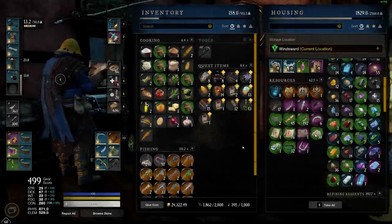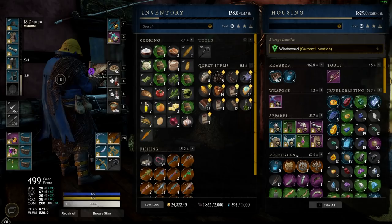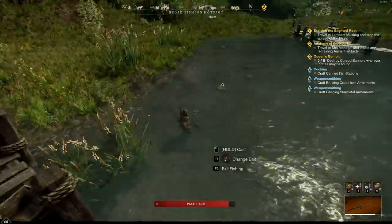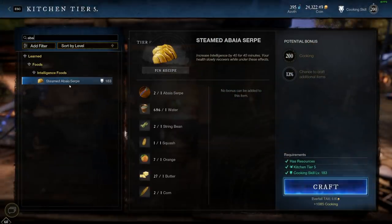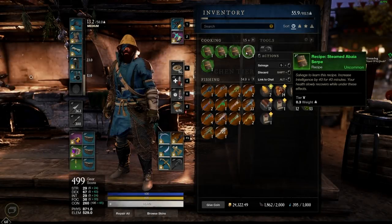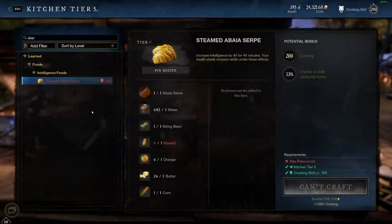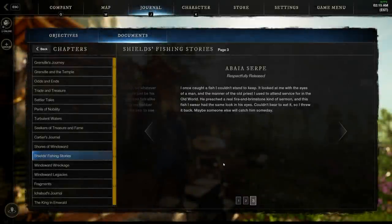Let's talk specifics about the 14 different legendary fish, starting with the ones used in cooking. First, we have the Abea Serp, caught in Windsward — I recommend the three-star hotspot at Fisherman's Bend or the two-star hotspot along the East Coast. This fish is used to create the plus 40 INT food, Steamed Abea Serp. Find the recipe in provision crates in level 56 plus areas. The developer codename is Bishop Fish, a reference to a sea monster from Polish folklore. The lore says a fisherman caught a fish that looked at him with the eyes of a priest and threw it back.